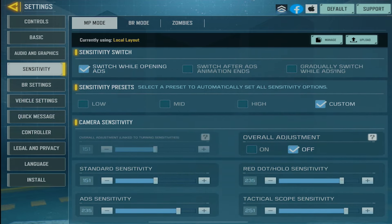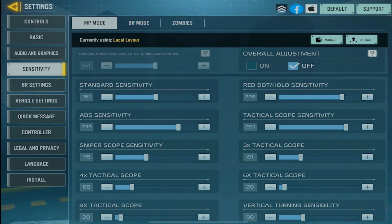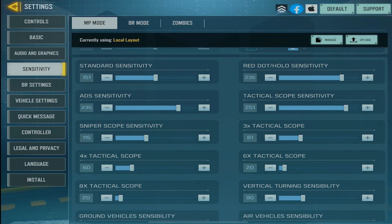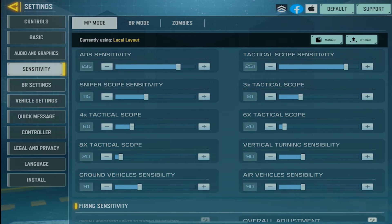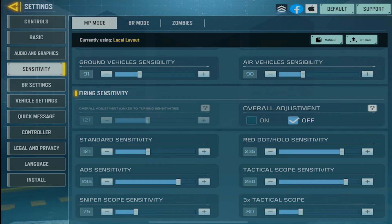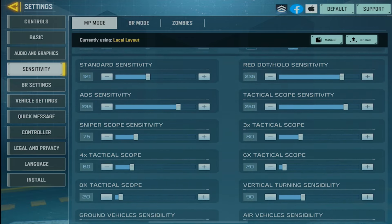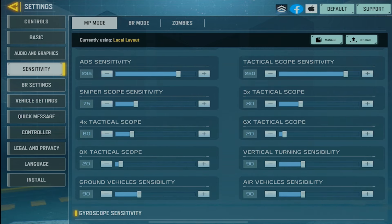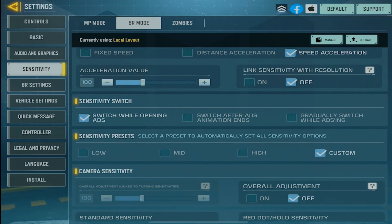Here is my sensitivity. I still play on standard 151, sniper 115, and my ADS is 235. My firing sensitivity is a little different — standard is 121, ADS is the same, but my sniper scope sensitivity is 75. Here's my sensitivity for BR in case you guys need it.